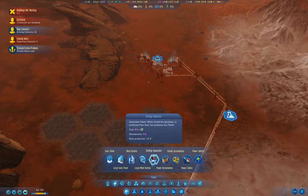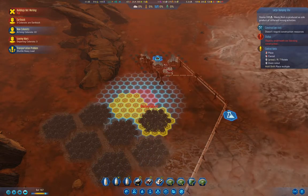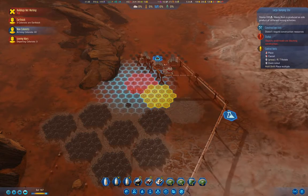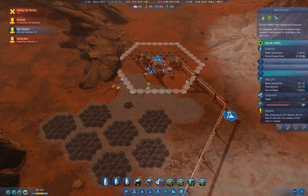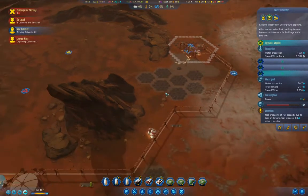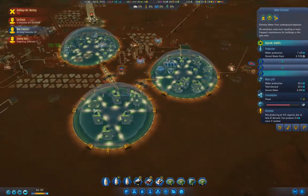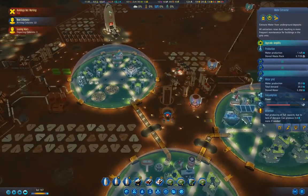We're going to have an issue up there, now that I'm seeing it. That's why we're having a water shortage. I need to get waste rock liquefaction up and running.